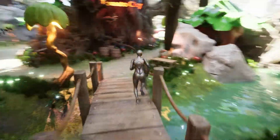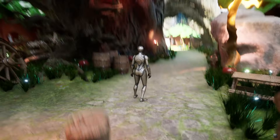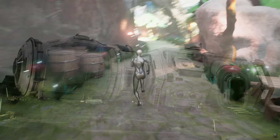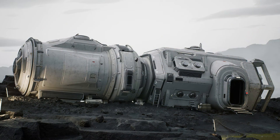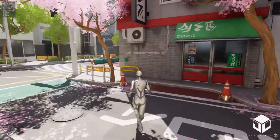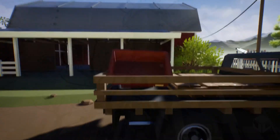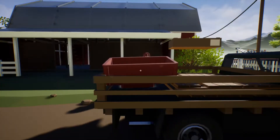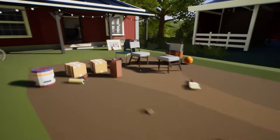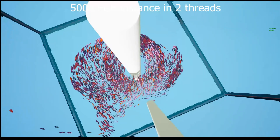Hey guys and welcome back to this month's monthly free assets on the Unreal Engine Marketplace. Once again we've got access to five amazing assets free for this month only. You can keep them forever but you can only claim them this month. This time around we've got the environments bundle six maps, the modular sci-fi indoor outdoor environment pack Rocky Swampy Planet, the Tokyo stylized environment, the replicated grab system and the advanced flock system. I'm going to go in and cover all of these and showcase them to you.